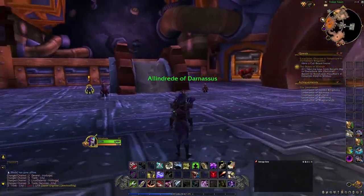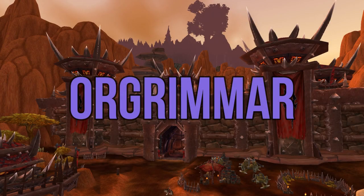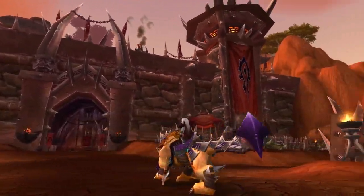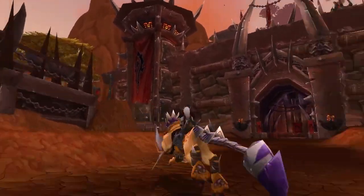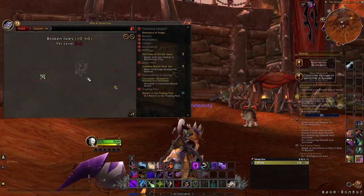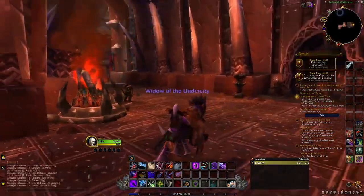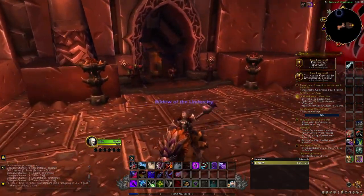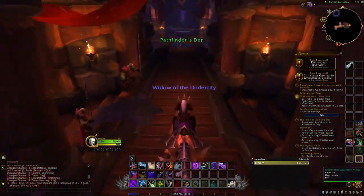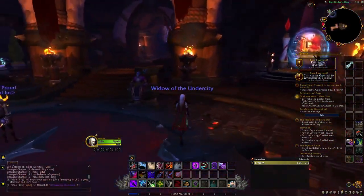Now that we've finished going over Stormwind, the Alliance capital, let's take a look at Orgrimmar, but a little more quickly since I don't need to cover the auction house and banks again. Here we are outside the gates of Orgrimmar — compared to Stormwind, this is a lot more spiky, a lot more orcish aesthetic. Orgrimmar is located in Durotar, which is in Kalimdor — kind of the opposite side. Right inside the gates of Orgrimmar is the portal room, called Pathfinder's Den.